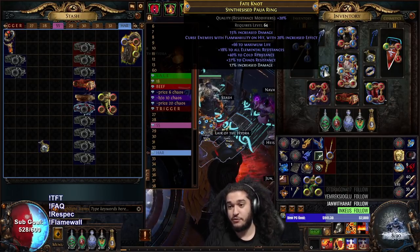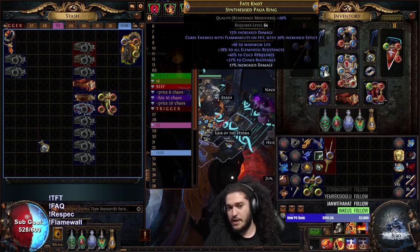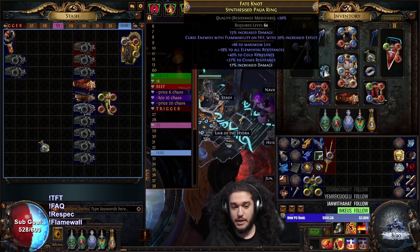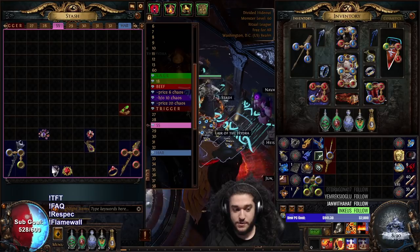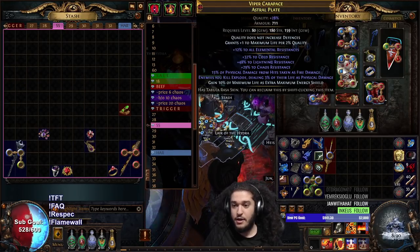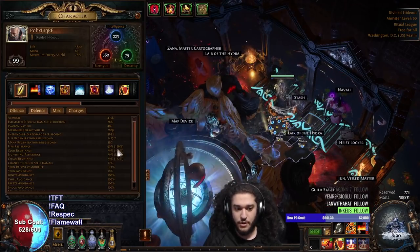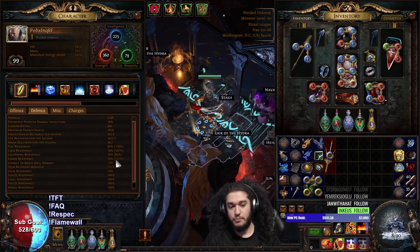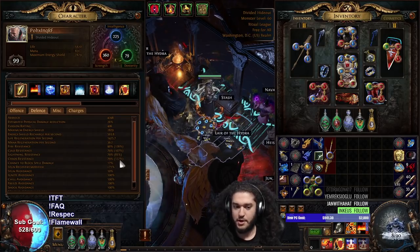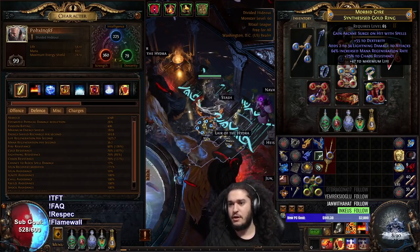This is a ring I ended up buying the base for 12 exalts — not something needed for the build, but I really wanted to start min-maxing. The reason it was so expensive is it's synthesized with Flammability as an implicit and it has increased damage. What I did was put resistance on it because I had to drop my other ring. I actually do not need the Chaos Resist — it's overkill right now. Looking at my Chaos Res, I have 122%, which means I can remove Chaos from something else and buff up my Lightning Res, since my Lightning Res is not exactly where I want it. I'm not set for Elemental Weakness maps.